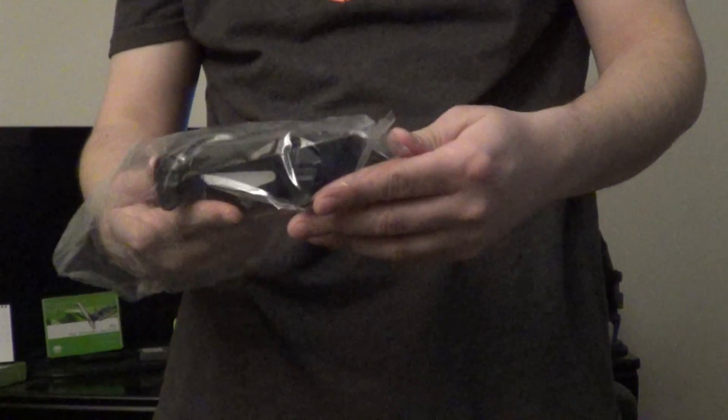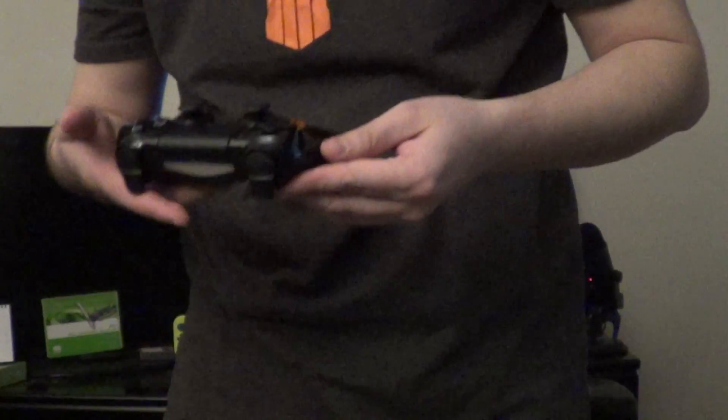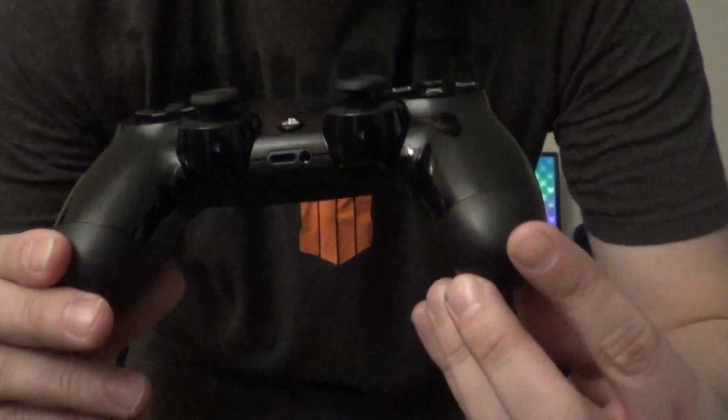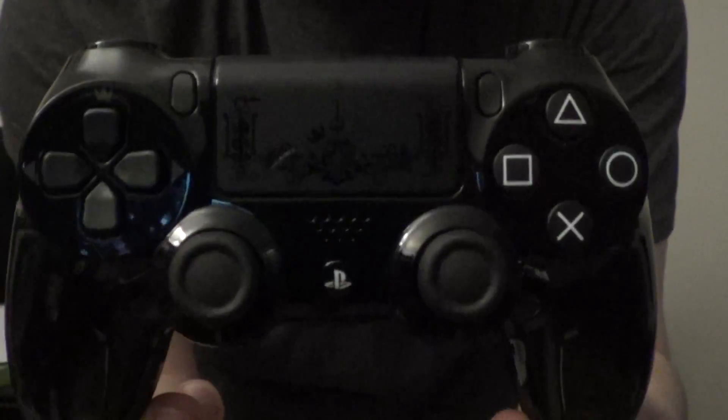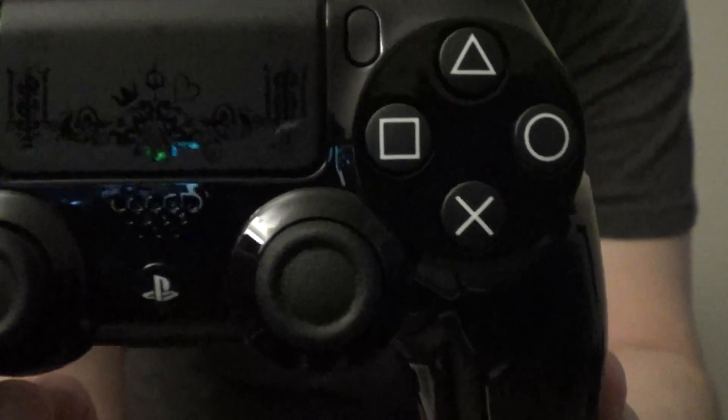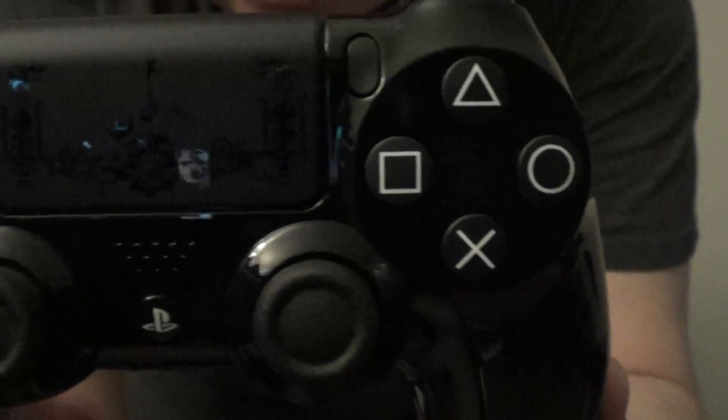Oh my god, this looks beautiful! I see the HDMI cable, a little earpiece for communicating, and this is what I really wanted to see — the controller. It is glossy, so I'm holding it carefully by the edges. As you can see, there is the design, and the d-pad has a crown and a heart.